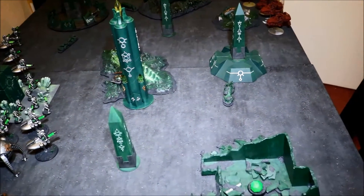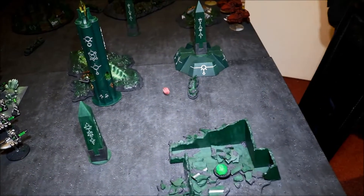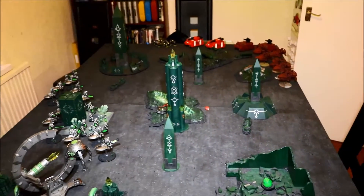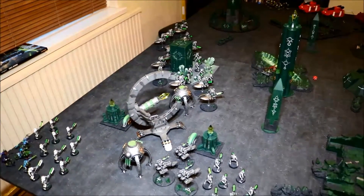Blood Angels are going to attempt to seize the initiative. Could potentially be a vital roll. Let's see it — oh, that was nearly a six, but it's just a one. So Blood Angels will be going second as we go into Necrons turn one.